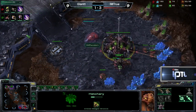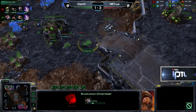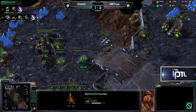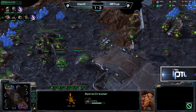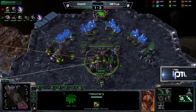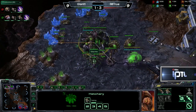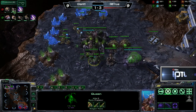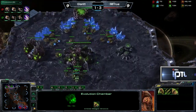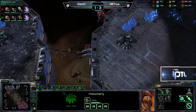Zerglings are being pumped out right now by True — he's going to make four of them. Giant, on the other hand, is going for a Spinecrawler and an Evolution Chamber to help wall off a bit. We'll see if we see Spire tech out of him. Playing it a little safe — Spinecrawlers are a little more common with Spire tech. A third queen on the way as well for Giant, which lends me a little more to believe he may not be going Mutalisk. Ten Zerglings actually starting up for True. He's going to be putting on the pressure. Is there a Baneling Nest? No, there is no Baneling Nest for Giant.